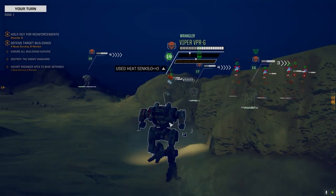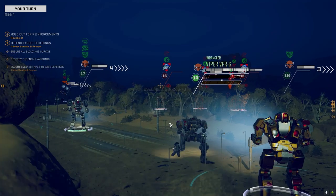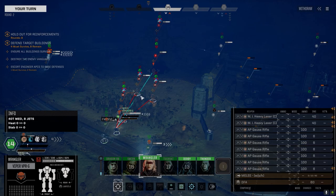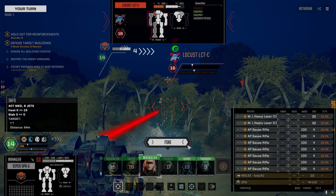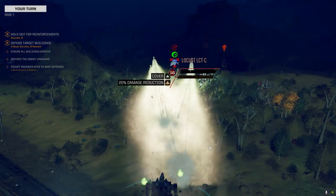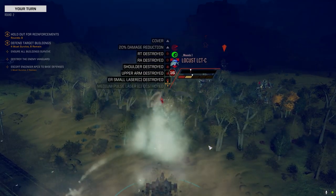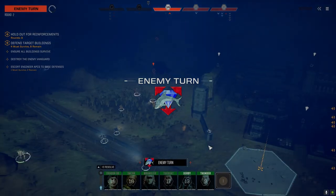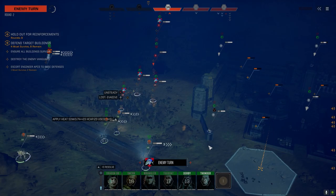Let's get into destructor range — 18, a little better on this Clint, 16. Let's take a shot at this guy; if we miss we might hit the other guy. We hit his right side and got a critical hit — unstable, good! We've only got vehicles left but they might be able to finish him off. The Apollo with all those machine guns might be able to do some damage.